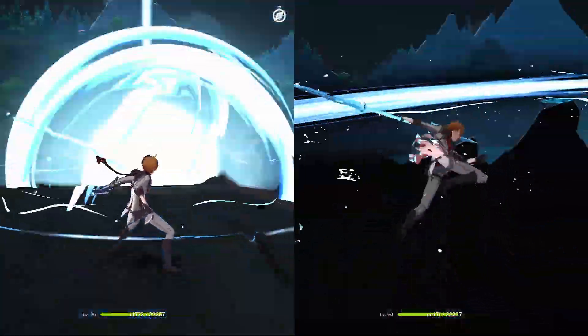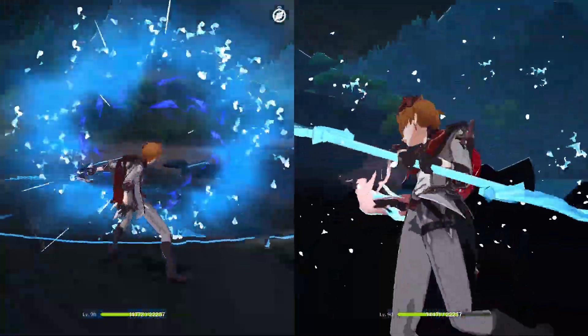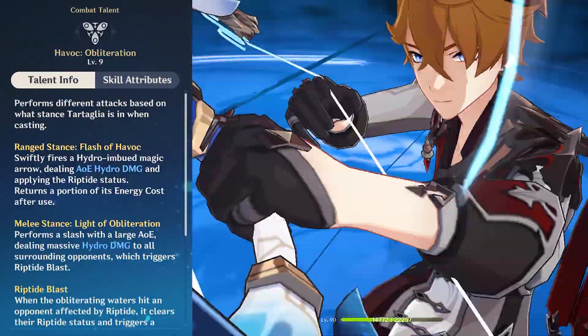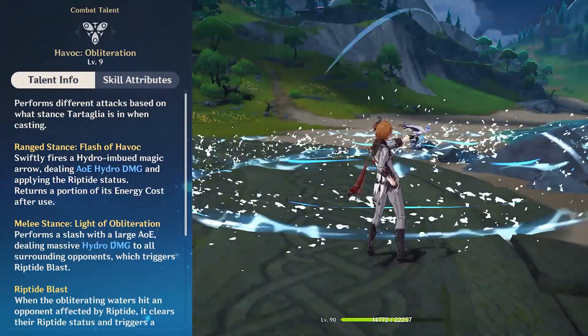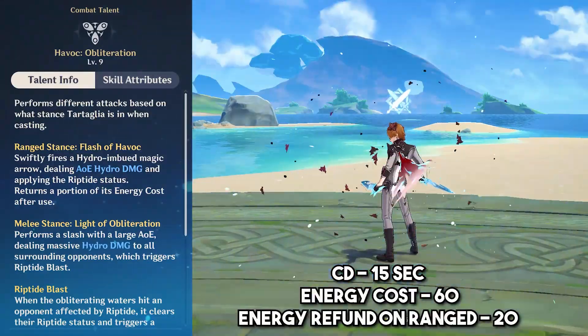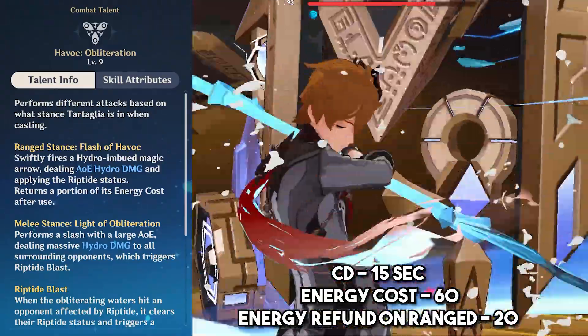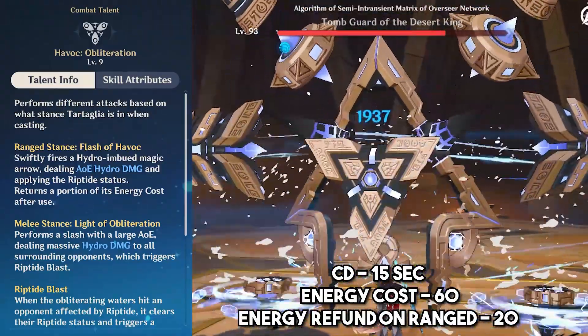His elemental burst, Havoc Obliteration, has two different variations: ranged and melee. When Childe is in his bow stance, he uses Flash of Havoc and shoots an arrow that does AOE hydro damage and applies Riptide status. And when he is in melee stance, he uses Light of Obliteration that does AOE hydro damage to all the surrounding enemies and triggers Riptide Blast.